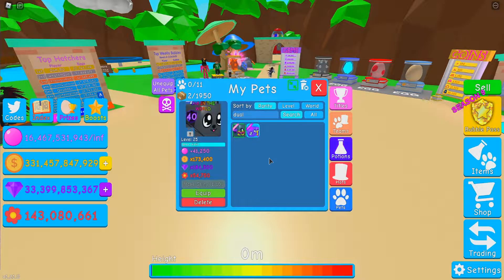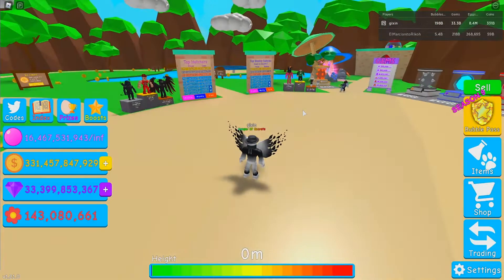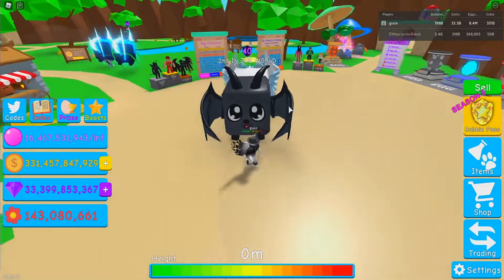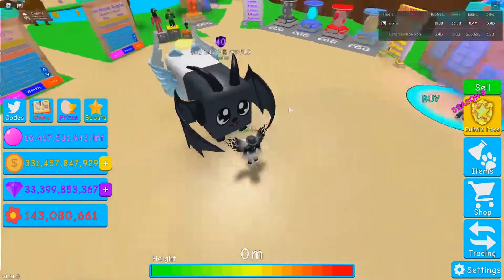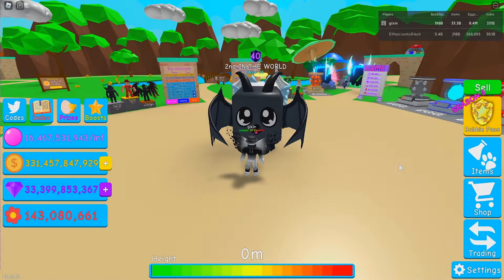41,000 bubbles — and it's not even shiny! Let me lock that before I accidentally delete it. Let me equip this and unhide pets to see what it looks like. It's a much bigger dog-cat, and it's like evil on one side and holy on the other side.